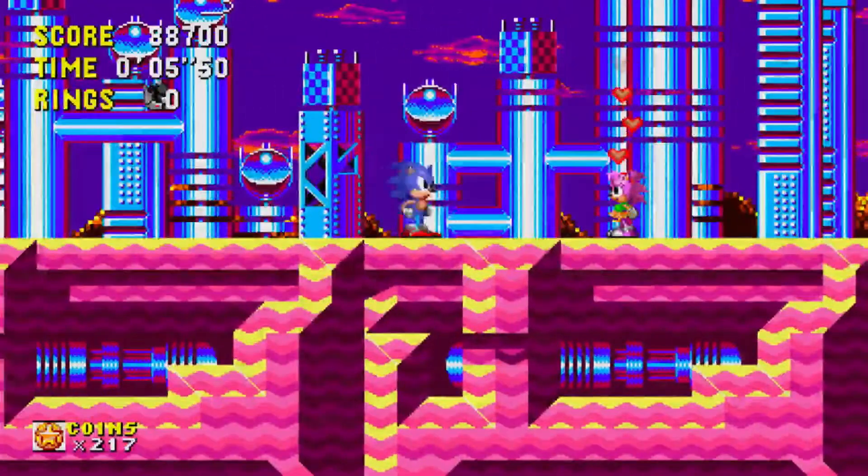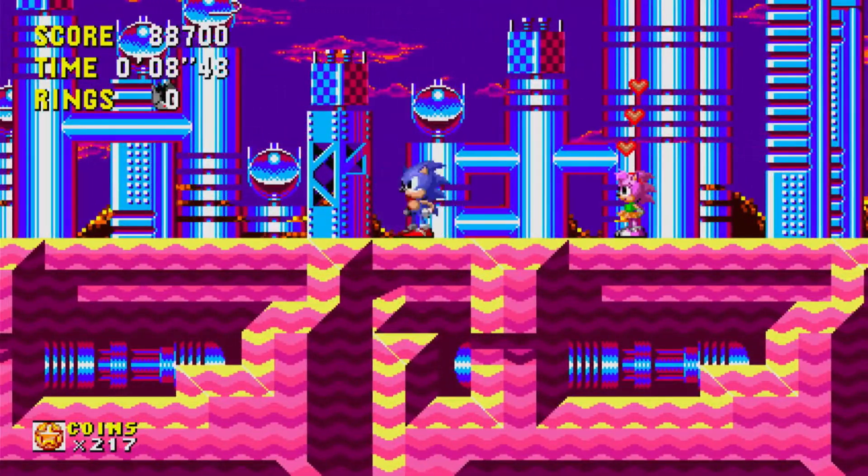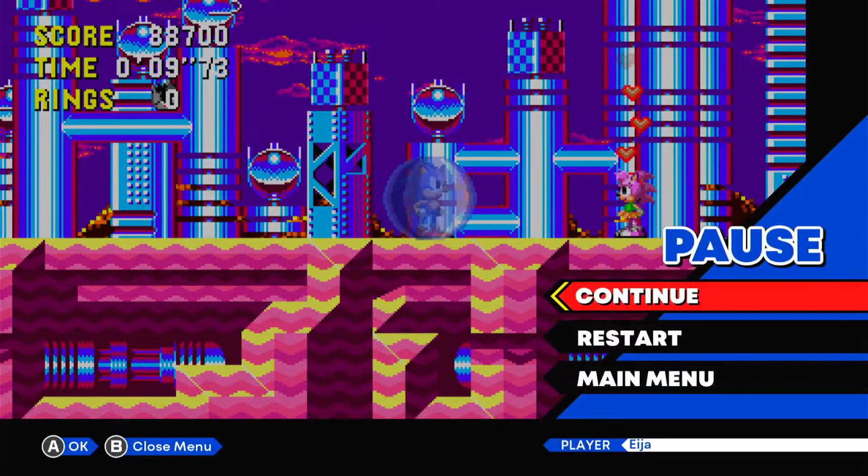The thing with Sonic CD is that this game was released for the Sega CD, which was an add-on to the Sega Genesis. That allowed them to add an opening and ending cutscene, which I showed you in the previous episode. It also allowed them to have better music instead of the limited Sega Genesis sound chip. In case you're wondering how this is possible for the Sega Genesis to sound so good, just wanted to explain that to you.